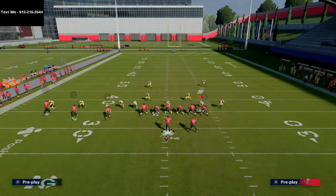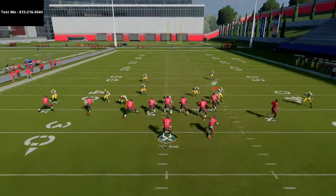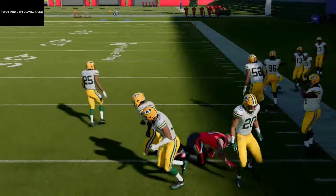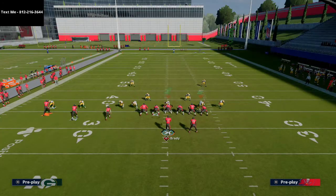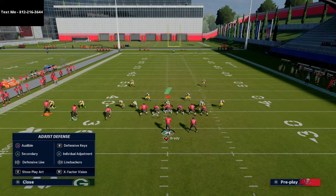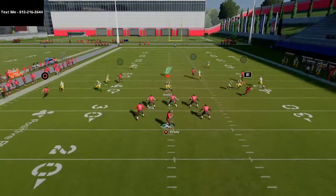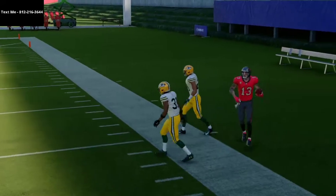Even if they drop a purple zone over there on that side and they have a deep half, what you'll notice about Mike Evans is you can throw that with a hard right pass lead, and oftentimes you'll get that really nice aggressive catch. You can actually throw this ball to Mike Evans because of the streak to Howard — kind of up and out to the right — and that's an absolute laser against man-to-man coverage.